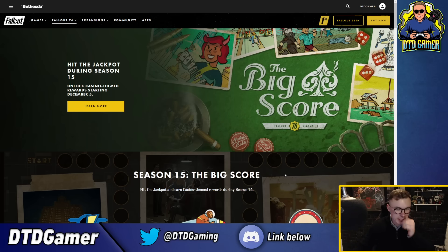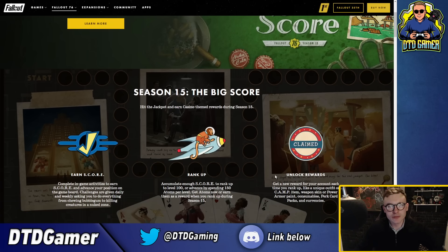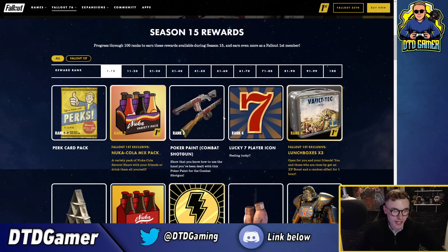Let's find out how many repeats of the same power armor skin they can throw into this one. If you enjoy, hit the like button and make sure to subscribe. So Season 15 rewards - at rank 3, straight away off the back, that looks like a pretty nice skin.